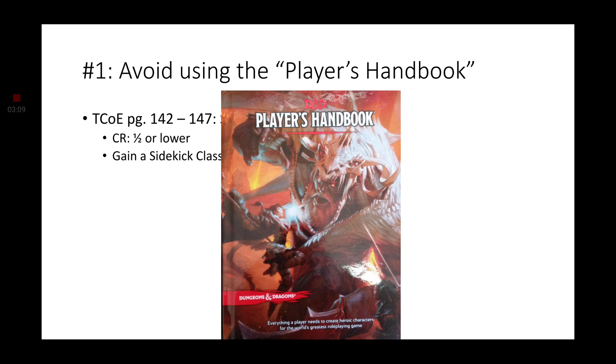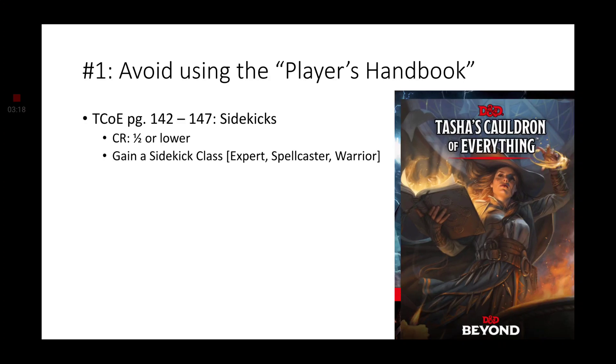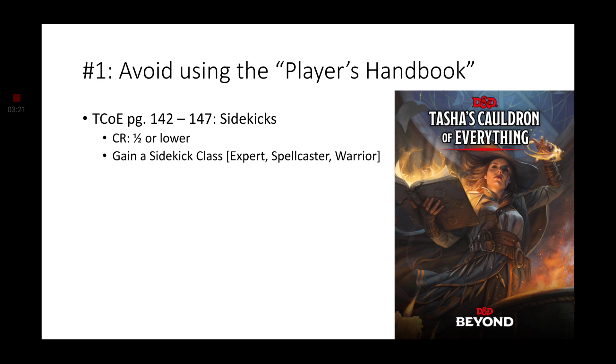To start things off, tip number one: you need to avoid the Player's Handbook — just throw that right out the window. We are instead going to be using the Monster Manual and Tasha's Cauldron of Everything, pages 142 to 147 specifically: the Sidekick class. This is actually the example that Wizards of the Coast gives us for a good DMPC — the only thing that we should be using to create our own DMPC.